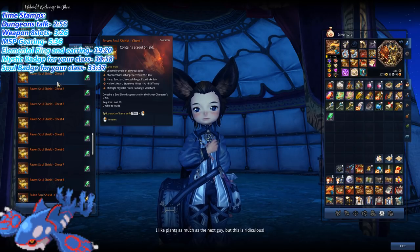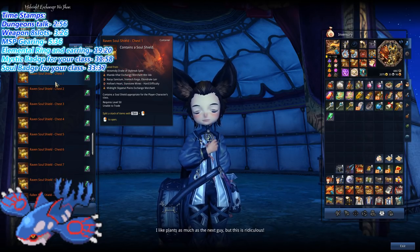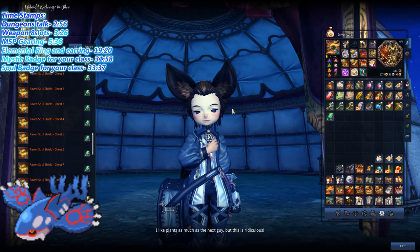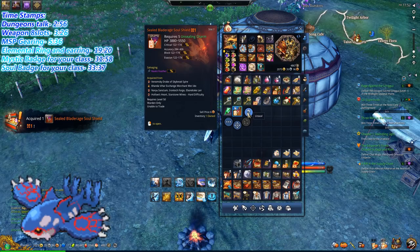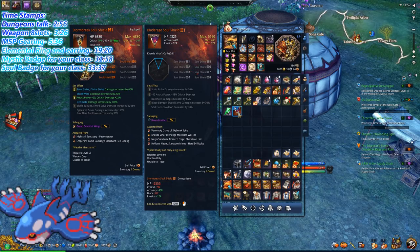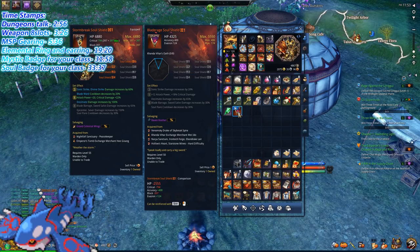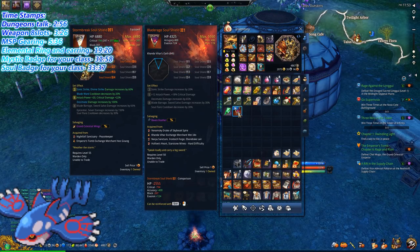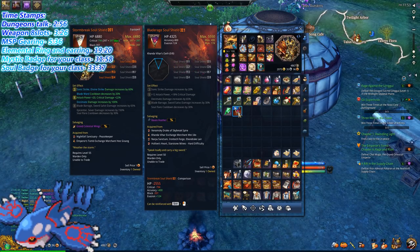Soul Shields mean everything to your character at early gear — they give you health, they give you the most important stat in the game which is critical, and they give you a set bonus. With eight pieces you get the eight-set effect, which is very powerful. For Warden specifically you get Sword Salva, and Soul Flare decreased by 30% — that's Soul Burn, which is absolutely amazing. You also get crit damage, attack power from the five-set bonus, and some damage on Decimate.